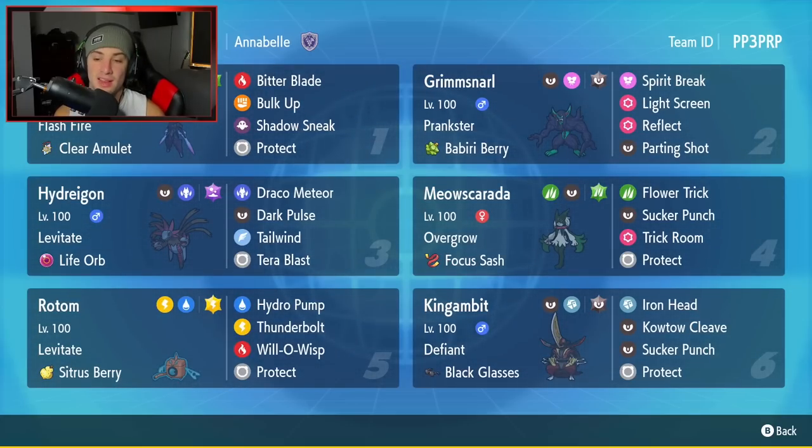Fourth Pokemon is going to be Meowscarada. This Pokemon is so good — every time I'm using it, I'm picking up some big-time KOs. It's got Overgrow, the Focus Sash, and it's rocking Flower Trick, Sucker Punch, Trick Room, and Protect.